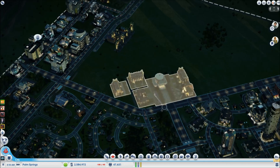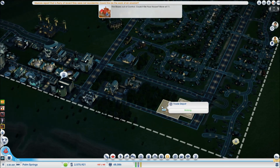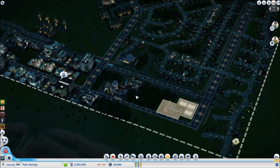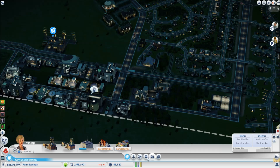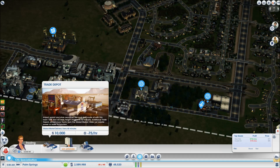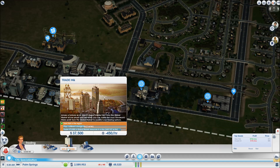Trade update: the petroleum division is now active, enabling storage for plastics and fuel — imports can be sent in if needed. The metals HQ is also unlocked. The electronics HQ is fully upgraded with all buildings active, so plastic storage lots can now be added to the trade port.